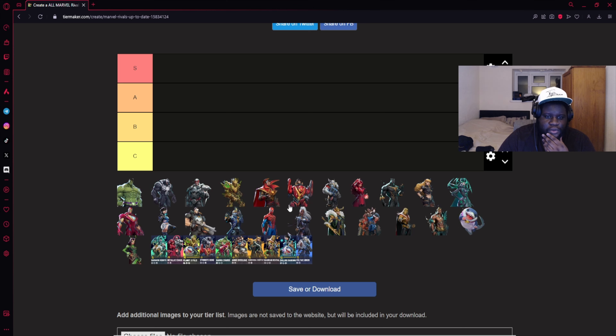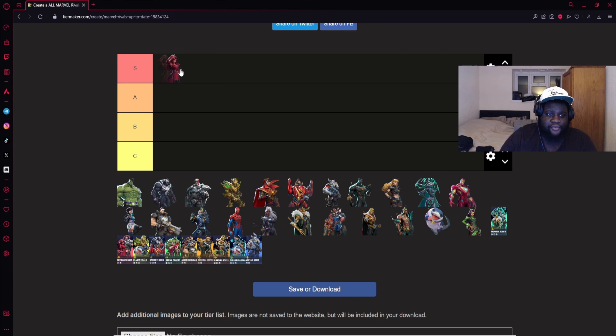Starting with Scarlet Witch — she is actually my main character and she is kind of insane. What makes her so good is her very strong survivability. Her phase-out ability lets her go invisible for a set period of time and you can't touch her. Her DPS is good too — she does pretty solid damage with the explosive magic. Her range isn't the greatest, but you can get within range and then escape back to safety or to your healer if you're in trouble. She also plays really well around health packs. I'm putting her at S-tier — she's one of the best DPS heroes.